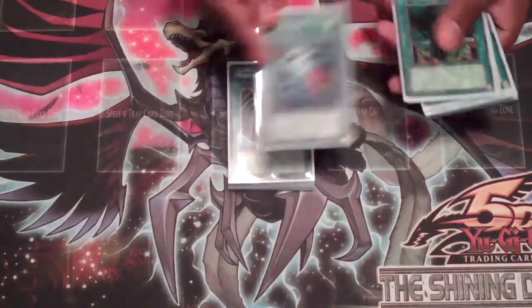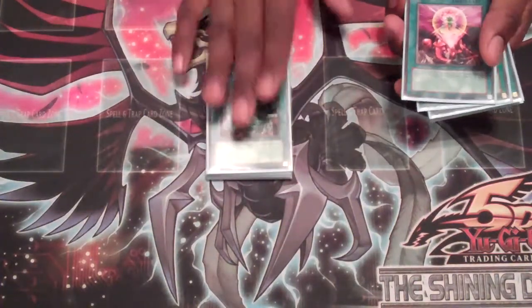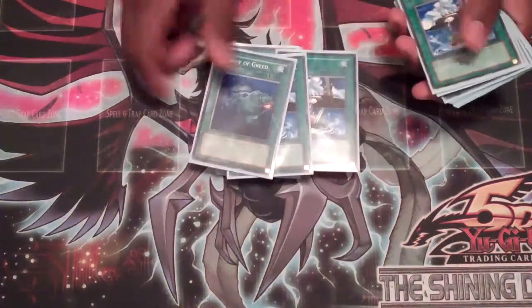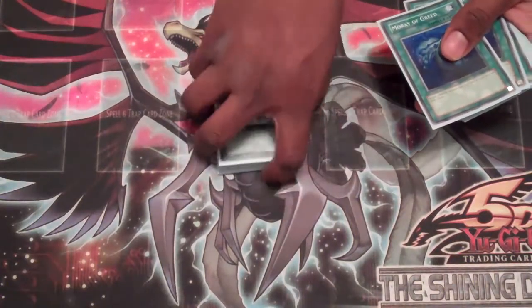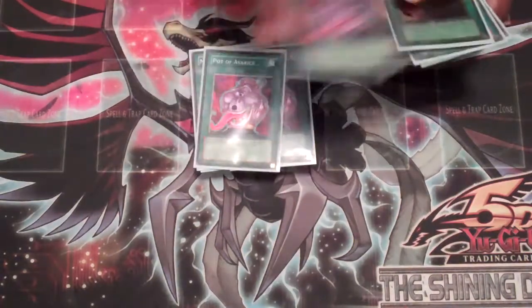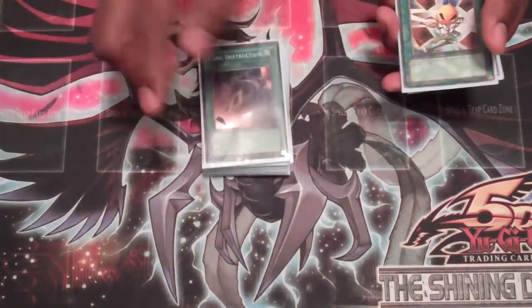For Spell and Trap removal, you run MST, Heavy Storm, and Trunade, because you can OTK really well in this deck. 1-for-1, and 3 Salvages to have recursion for your monsters. Salvage combos really well with Moray of Greed.